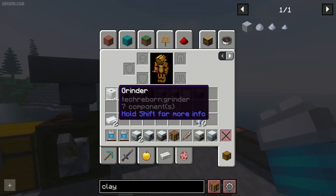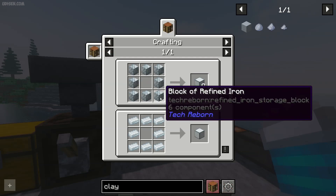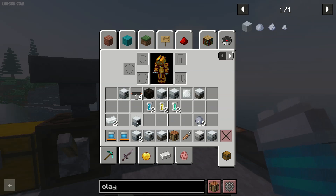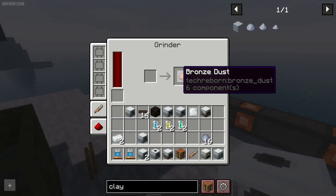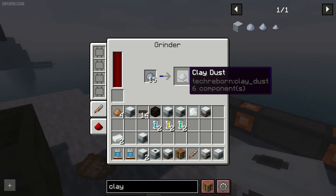Long journey begins. Step number one: craft the grinder with this recipe. After that, we also need 16 clay balls. Place the grinder and connect it to an energy system, because the grinder requires energy. Then, in the grinder, place our clay balls and they turn into clay dust.